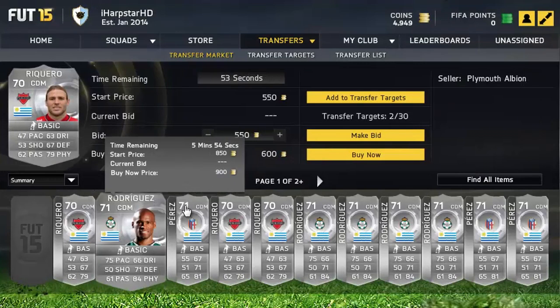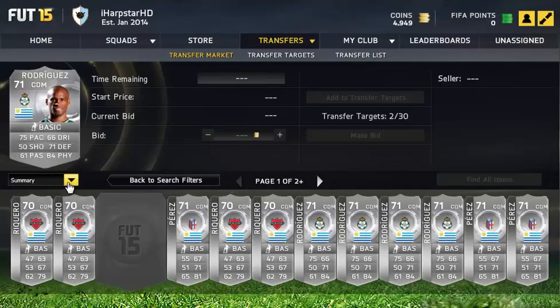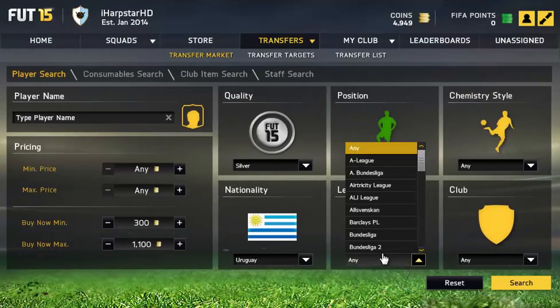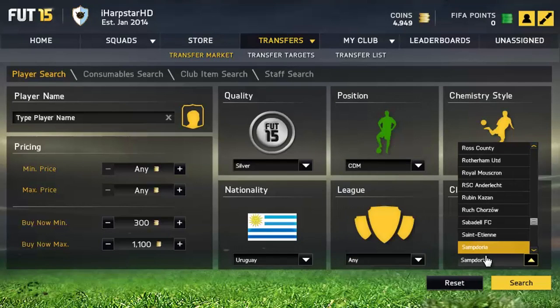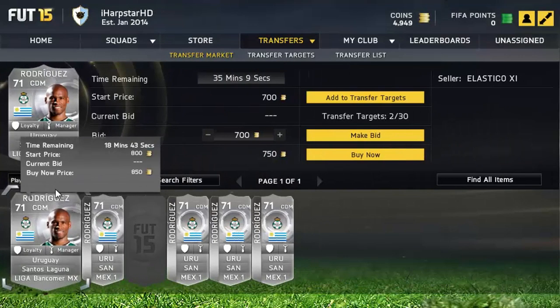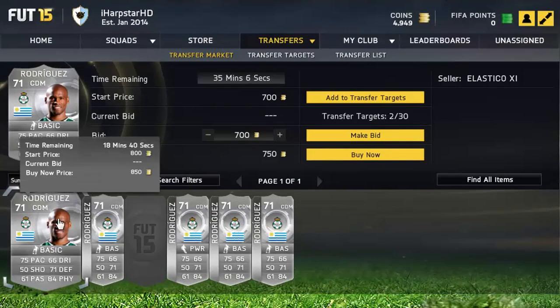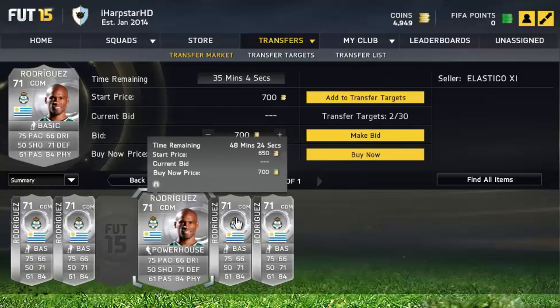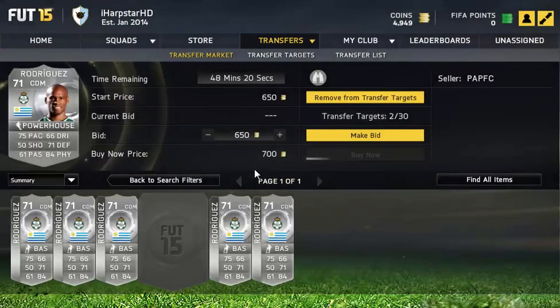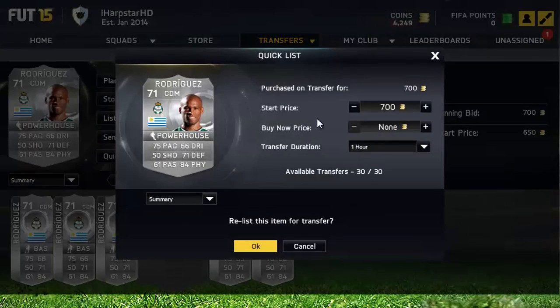The next thing you want to do is find his next cheapest buy now without a chemistry style. The reason you want to do this is: if a player is worth 300 coins as a plain buy now but the one with a chemistry style is like 2k, even if it's the only one on the market it's not really going to be a deal. Here I can see about 750 to 800 coins, and the one I've got is the cheapest on the market in the Powerhouse chemistry style.